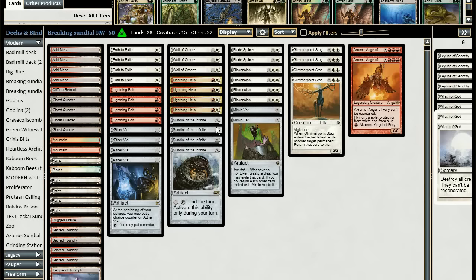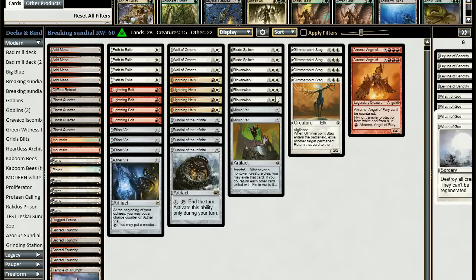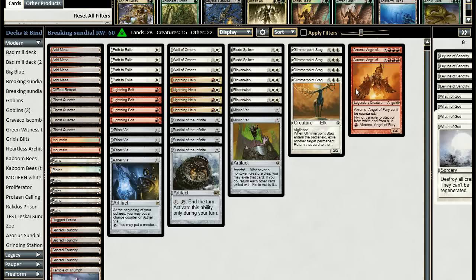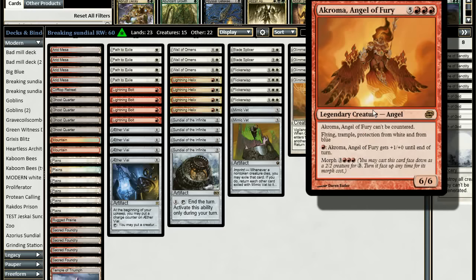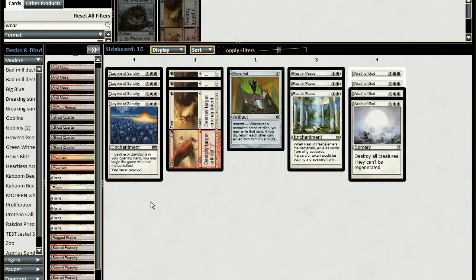The last card is Akroma. It's pretty good against Jeskai Control — you play it as a morph creature, and if you have Flickerwisp or Glimmerpoint Stag available you can target your morph. At the beginning of your end step when the exiled creature returns it comes back unmorphed, giving you a 6/6 angel. If you have three counters on your Aether Vial and Flickerwisp in hand, you can morph Akroma and if your opponent tries to kill it with Lightning Bolt you can save it, then have a 6/6 angel at the end of your turn.